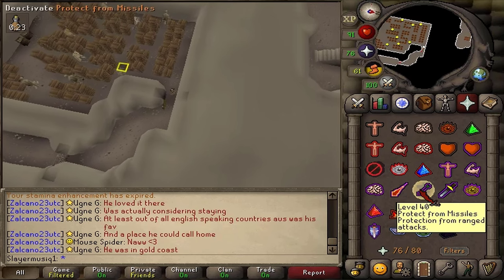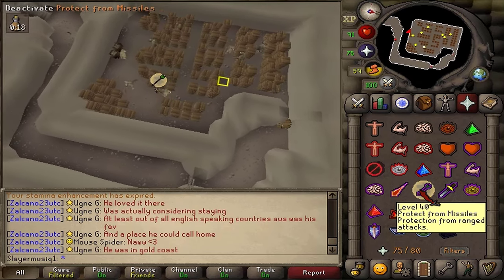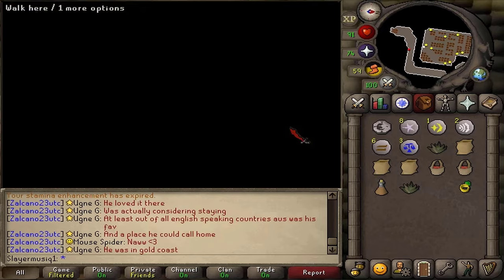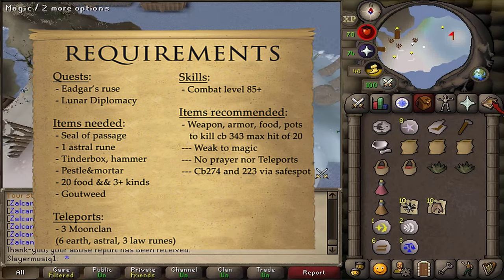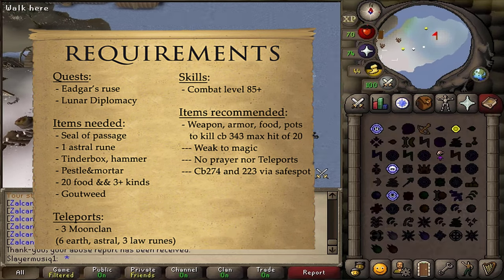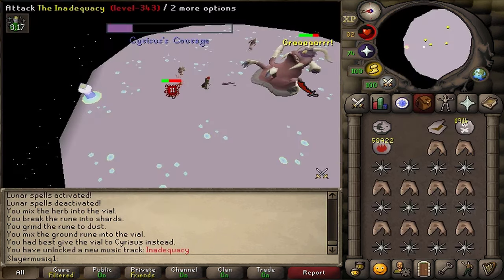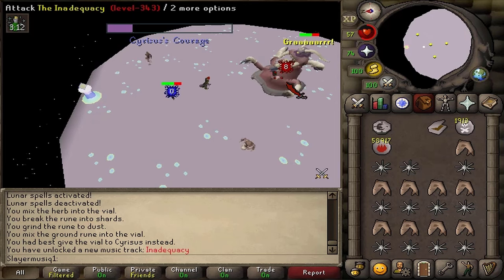For the recommended items in the second part of the quest, you will need some food, armor, weapon, and potions to kill a pretty accurately hitting boss, which has a max hit of 20 with ranged and a max hit of 18 with melee. However, it is weak to magic, so I would suggest using Iban Blast or a Trident of the Seas, and then also bring a bit of melee armor to be able to tank the ranged and melee hits. That is because in this fight, you are not allowed to use any prayers nor teleports.